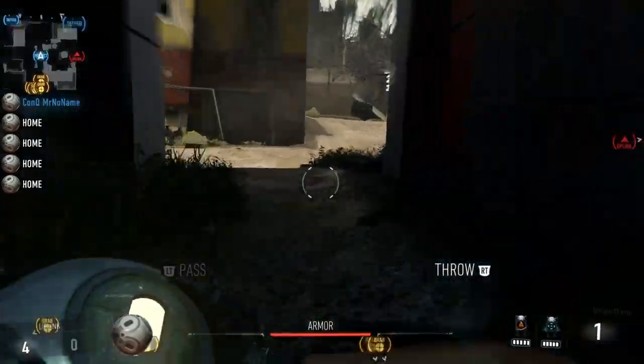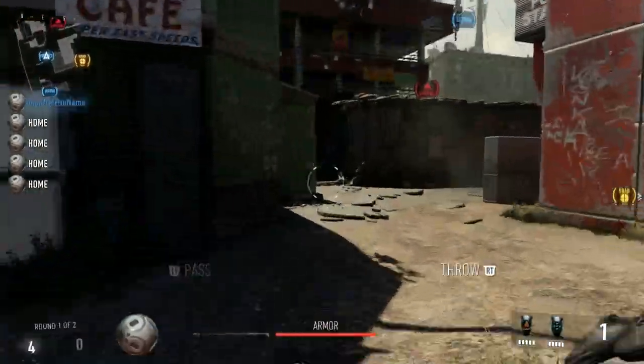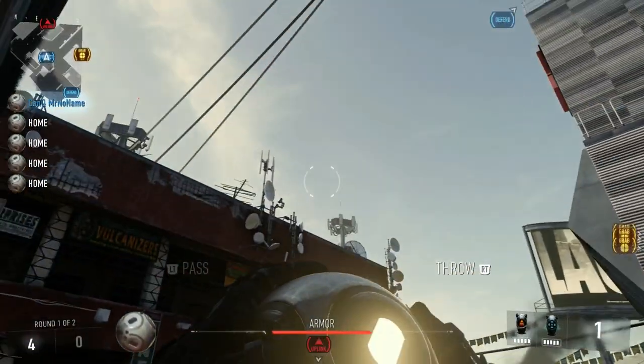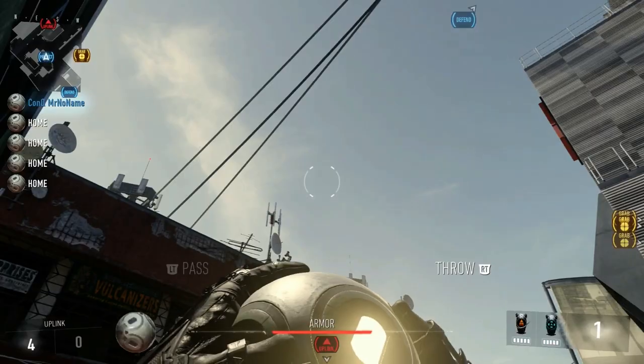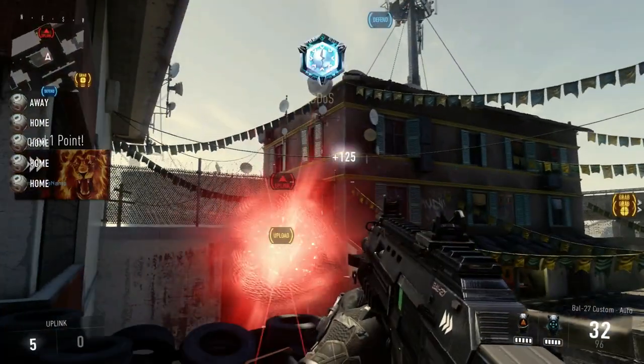Alright guys, this next spot is again on dirt, and this one is a little bit tricky — sometimes it'll wind up getting stuck. But you just come out of this green window, you look up between these two satellites here, you jump, double jump, throw it almost straight up, and it'll go in.